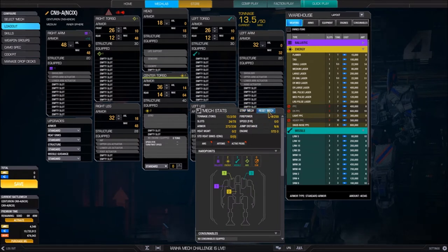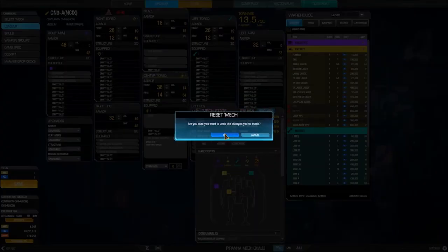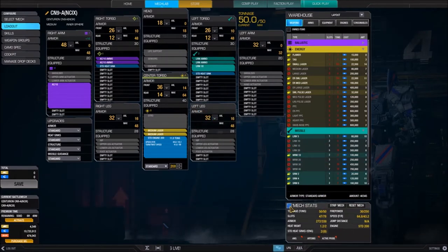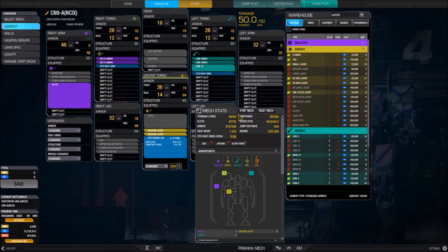Going back to the mech stats screen, we also have Reset Mech — clicking that brings the mech back to the last saved configuration. The mech stats screen is a very important window. You have your tonnage and your slots, because you can only put equipment on the mech if you have slots and tonnage available. You also have armor — how much armor you have versus how much you can have — and heat management, which you'll want to keep a close eye on.